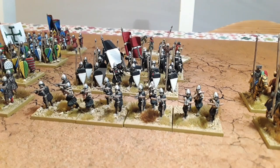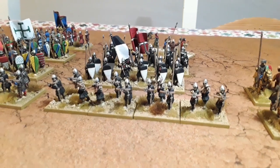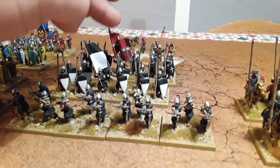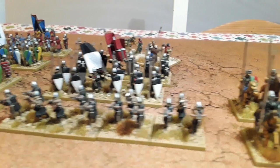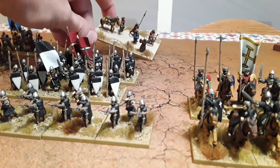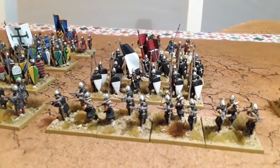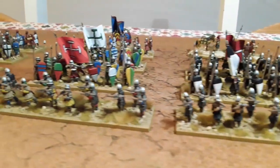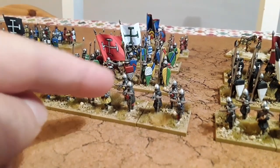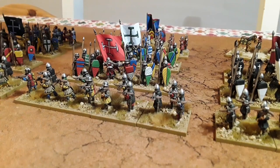Moving on to the infantry in the center — we've got a big unit of four crossbowmen, backed up by Knights Templar foot sergeants and Knights Hospitaller foot sergeants. Just to the rear there's the baggage element or baggage train with a couple of pilgrims walking down a dusty road. I've shown most of these figures in a video a few years ago, but I've rebased them all and added to the collection — as I always do when I rebase something, I add a load more troops.